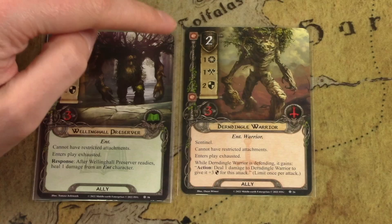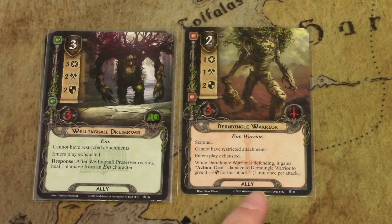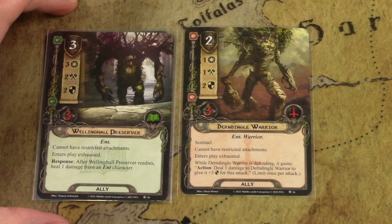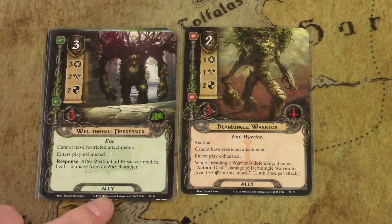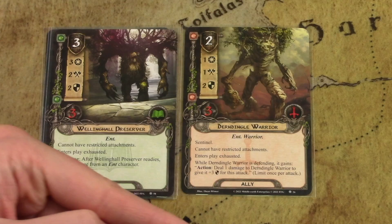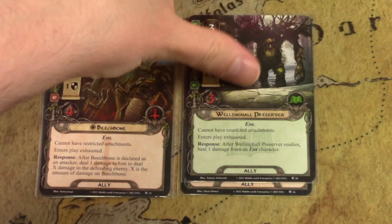Derndingle Warrior has an amazing ability: while defending, deal one damage to him to give him plus three defense for this attack — limit once per attack. Having a five defense sentinel with three hit points is incredibly good. The only thing is you need a way to heal him, which is where the Wellinghall Preserver comes in. At the same two cost, after he readies, you heal one damage from an Ent character. Having the Preserver in play lets you reuse the Derndingle Warrior's ability over and over, and Preserver has a solid three willpower as well.